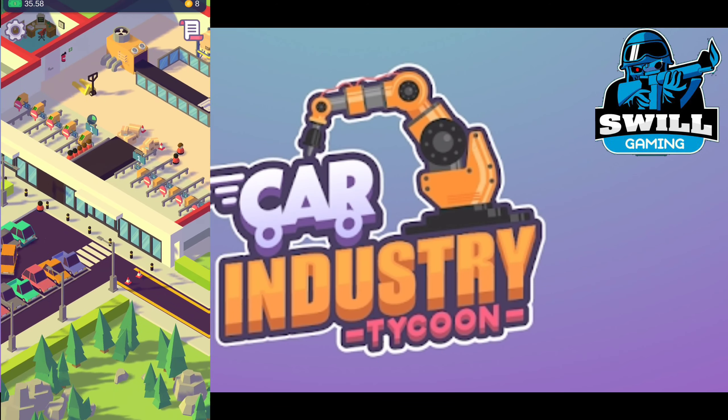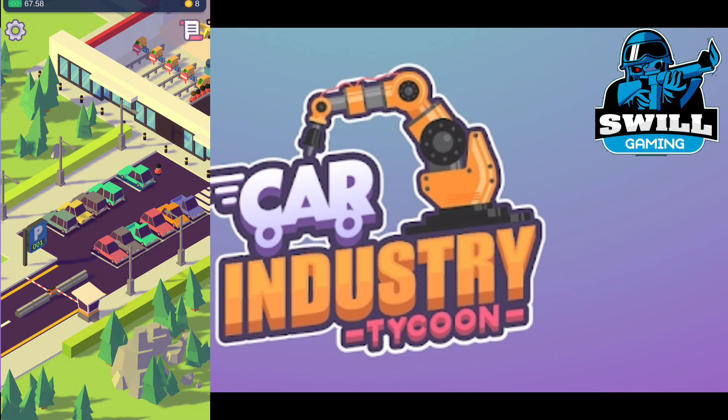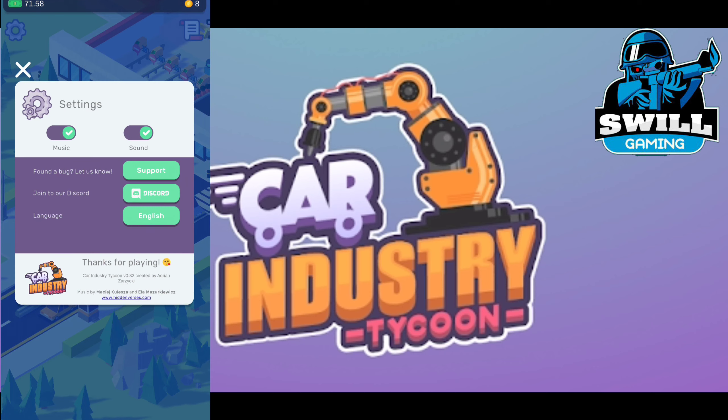We got more workers coming in — actually one worker got lost and one worker left. There's almost no parking, so this guy's going to be pretty mad driving through the parking lot with nothing going his way. Not a good look. There's also a settings screen showing: music, sound, found a bug, joined Discord, and language options — Car Entry Tycoon.